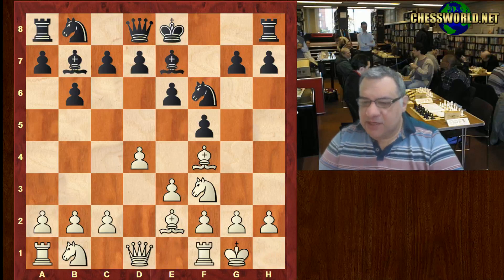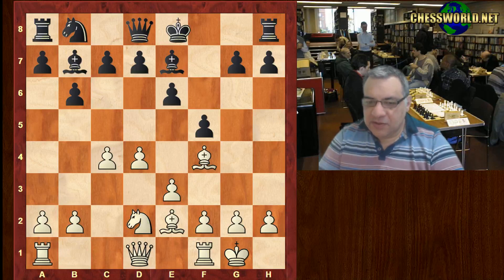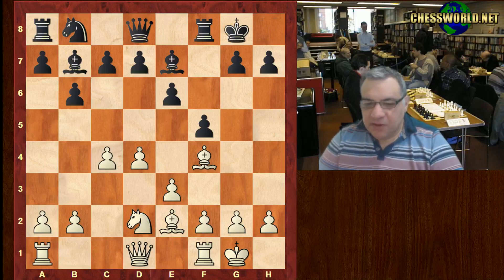c4, Knight e4, Knight fd2 — challenging that aggressive piece, the most aggressive piece in black's position. Knight takes, Knight takes — so far so good. Castles, Bishop f3.